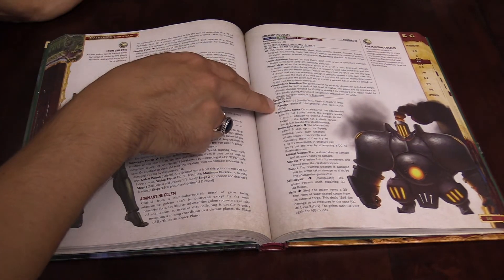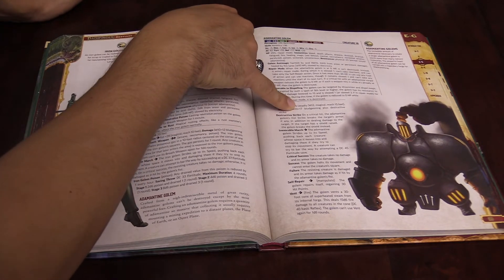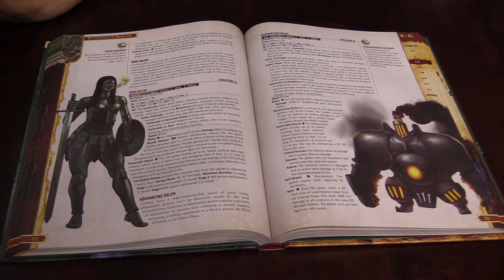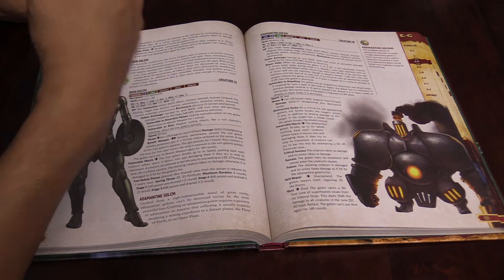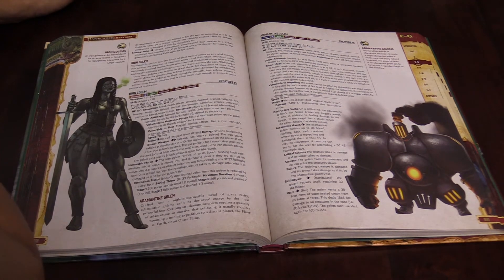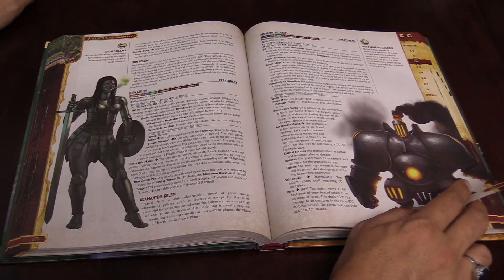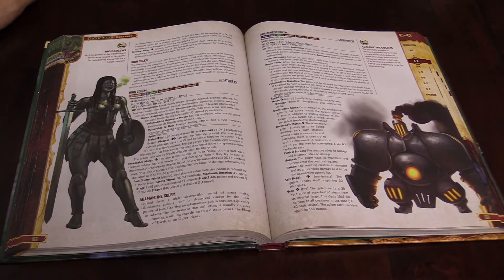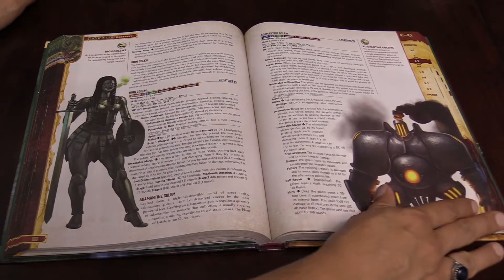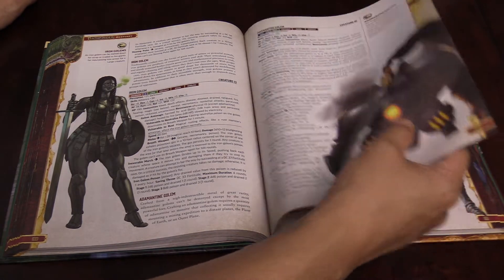It's got a speed of 30. One of the new attack entries — it uses its fist at a +35 attack bonus. It includes new weapon traits you'll need to learn. This is Deadly 3d12, it is Magical, has a 15-foot reach, does 3d10+17 bludgeoning damage. It also does Destructive Strike — on a critical hit it breaks the target's armor, or breaks a raised shield instead. Then it's got Inexorable March, which lets it ramrod forward. Creatures can try to get out of the way with a DC 45 Fortitude save, with different effects on a critical success, success, or failure. Its Self-Repair gains 30 hit points, and its Vent lets it deal fire damage as it exudes flames.